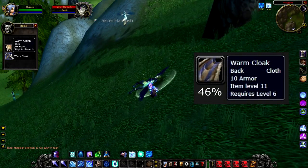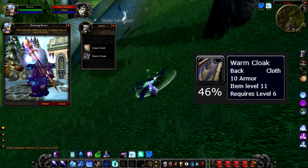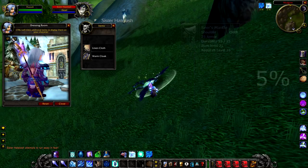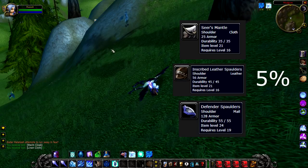She has a 46% chance to drop the Warm Cloak, which is an okay back piece. But what's more important about Sister Hate Lash is the 5% chance to drop level 16 to 19 shoulders. So if, like me, you like getting shoulders early level, she's definitely one to kill.